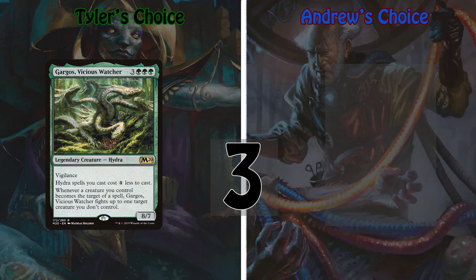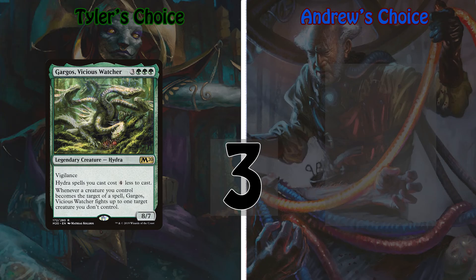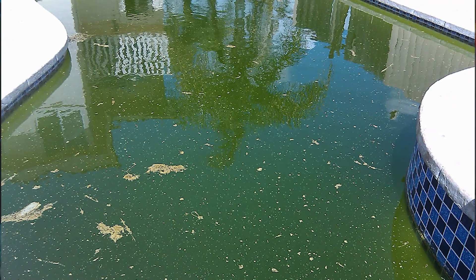Coming in at my number three slot is the elemental that keeps on coming back with more and more colors — but this time we're looking at his first form where he's mono-green: Omnath, Locus of Mana. He's a 1/1 elemental for two and a green. This commander actually incentivizes you to hold on to the mana that you generate. Once you have Omnath out and hopefully a way to give him trample, the plan is to play an absolute ton of mana rocks and green mana-generating cards like Nissa Who Shakes the World, then give Omnath trample, fill your mana pool, and swing for lethal with commander damage.